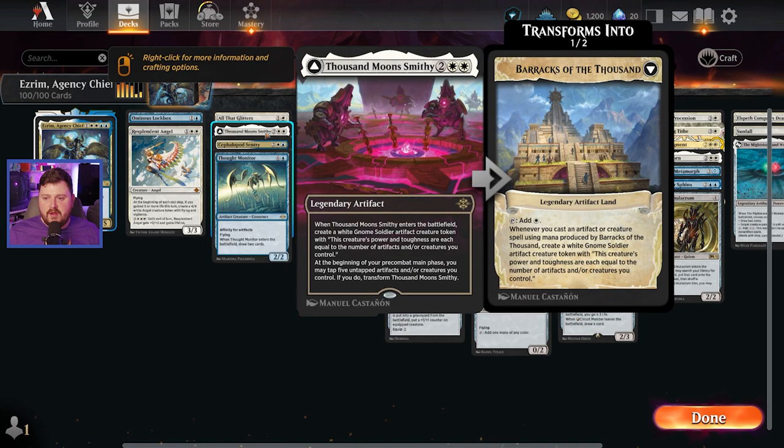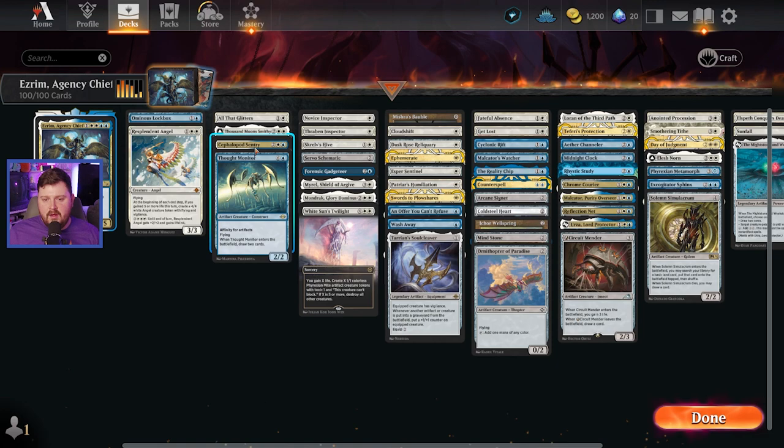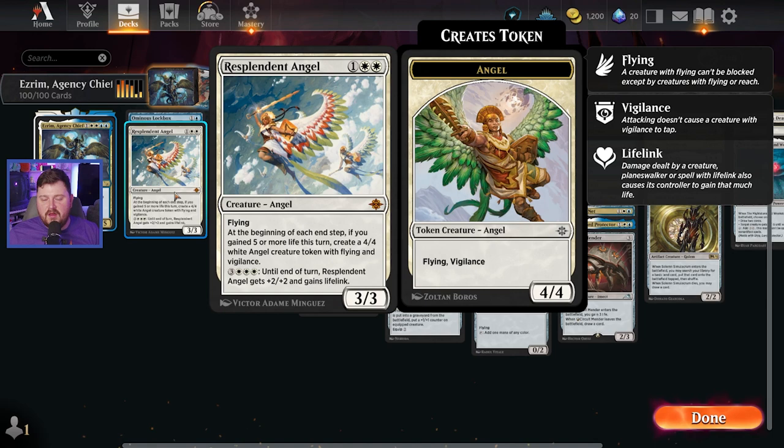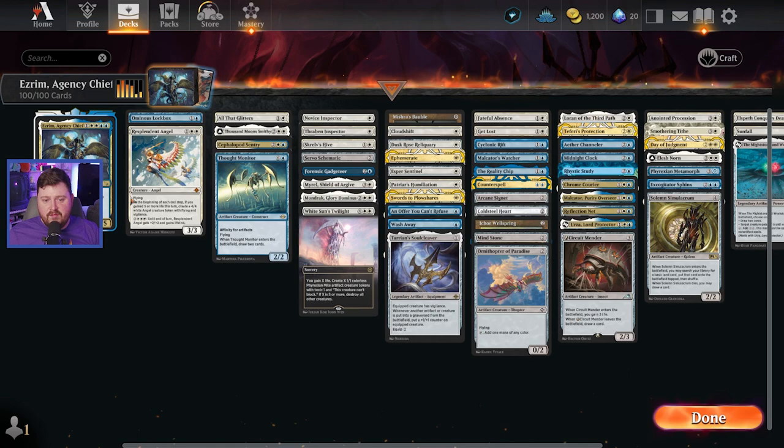On the payoff side, I have All That Glitters, which gives plus one plus one for each artifact or enchantment. The Thousand Moon Smithy creates essentially a Karnstruct — it's a gnome, but it gets plus X plus X where X is the number of artifacts you control. A similar thing with the Cephalopod Sentry, whose power equals the number of artifacts. Resplendent Angel is one I want to call out — you're giving your commander Lifelink for one mana, hitting for five, gaining five life, and the Resplendent Angel triggers to create some big beefy angels. Big recommend.